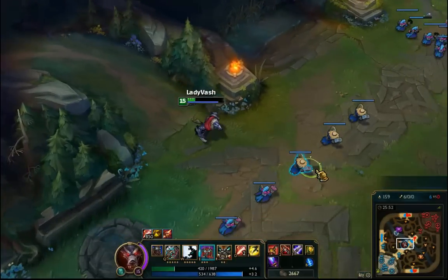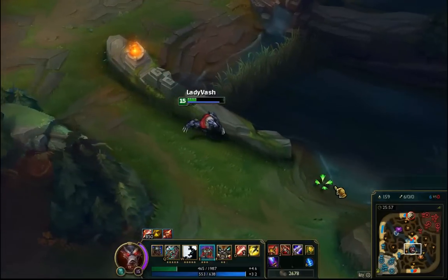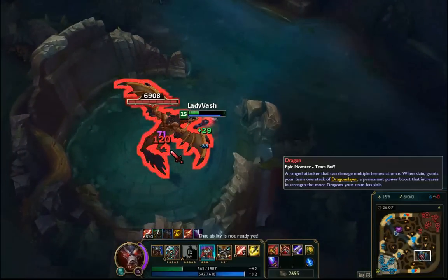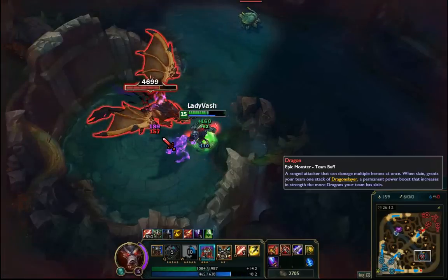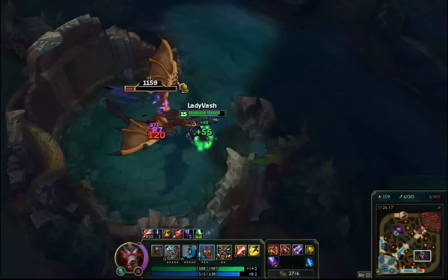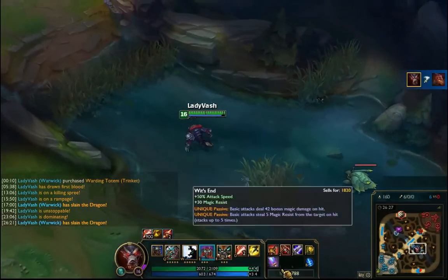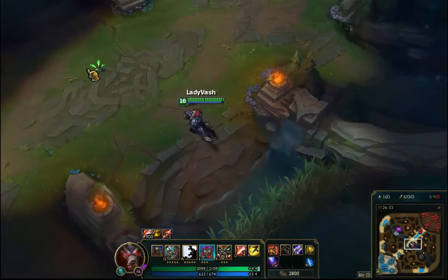At this level it's expected not to quite solo Baron yet. Let me kill dragon and then kill Mundo using my ultimate, so you can see how fast he heals. Look at that healing — if I had Spirit Visage it would be even faster.